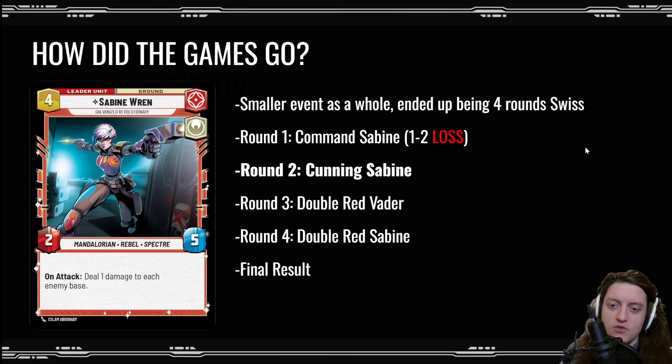Not where you want to start — a one-two loss. Round two I ended up against Cunning Sabine, and I was not happy to see all these Sabines. That matchup isn't what I most want with this deck since I want to bring my end-game stuff to bear. But against Cunning Sabine it actually went really well — I felt much more able to get control and won two-zero. My opponent seemed a bit less familiar with the deck and I was able to control the board and prevent too much damage from getting through.